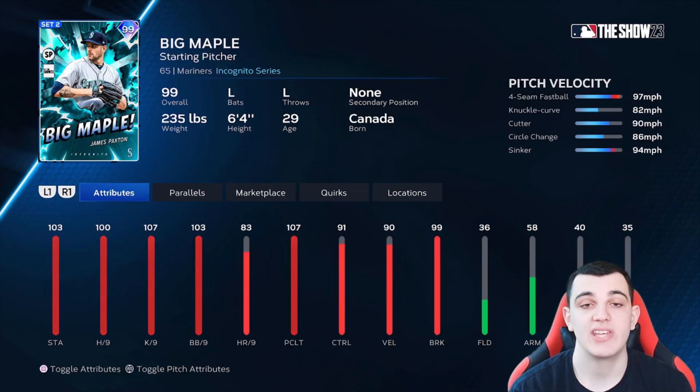James Paxton from the Seattle Mariners is in A tier. Four-seam, knuckle curve, cutter, circle change, sinker — a good pitch mix. 100 hits per nine, 107 K's per nine, very good walks per nine, 107 pitch and clutch, very good control and break. He's just not better than the guys in S tier. When I've faced him, he's been tough but not insanely tough. The knuckle curve as a lefty is better than a 12-6 but not as good as you'd think. Still A tier.